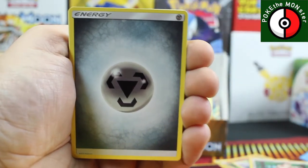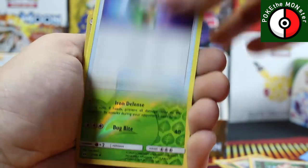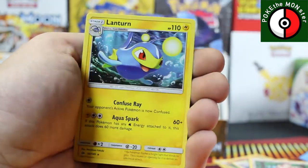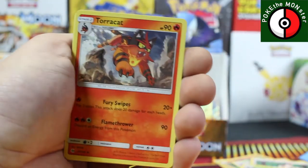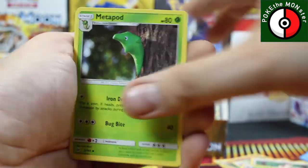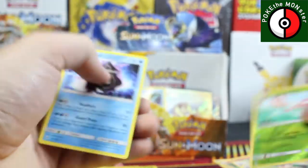Besides that amazing Legendary Treasures booster box, what else would you guys like to see next? Let me know down in the comments. Reverse holographic Metapod and our rare card is a Lanturn. Leaf Energy, Poipole, Metapod, reverse holographic Masquerain, and our rare card is a Cloyster. Four packs left.